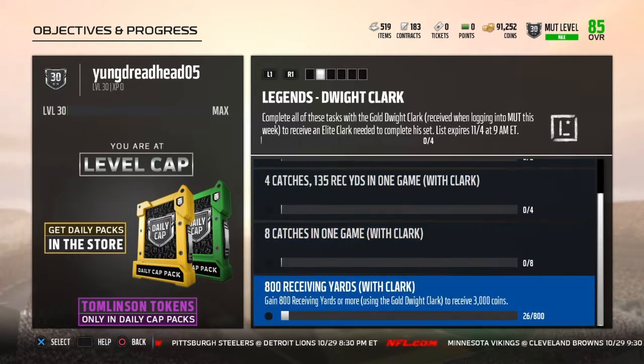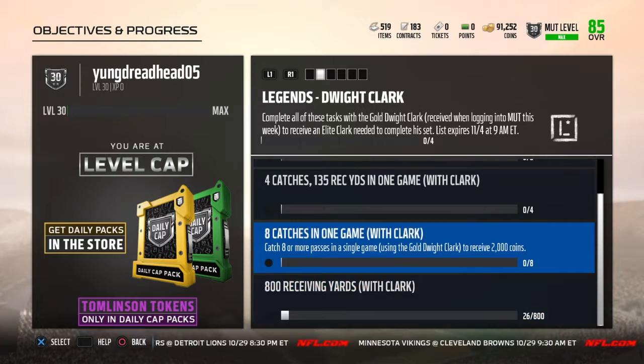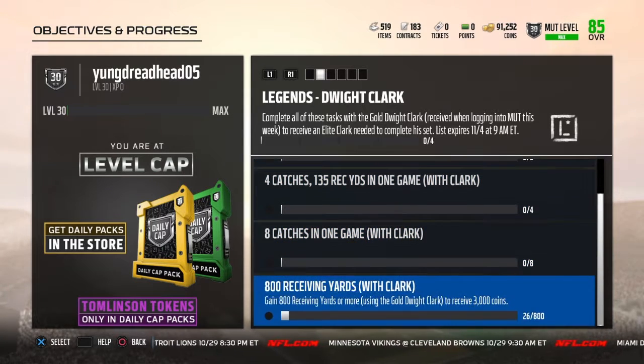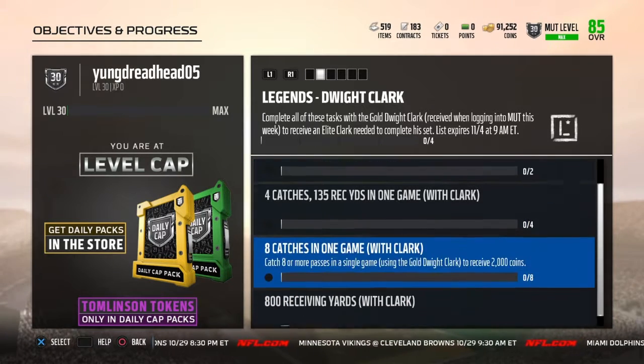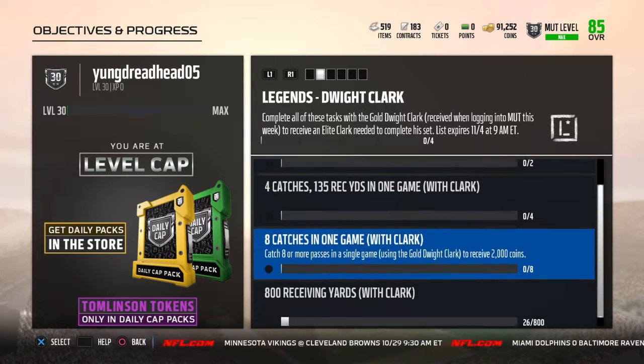You don't have to complete them in any specific order — you can complete them in any order you want. But once you complete every single one of these, you should get around an 84 overall wide receiver Dwight Clark. If this video helped y'all, be sure to smash that like button, and if you're not subscribed already, be sure to subscribe.